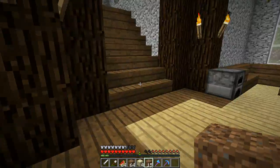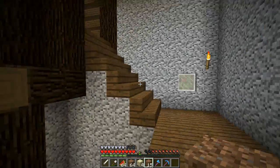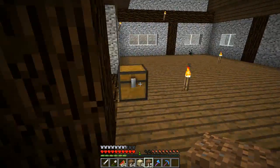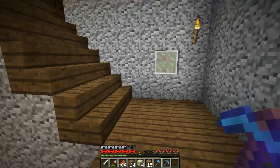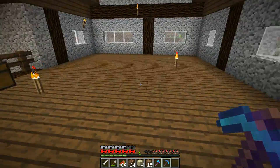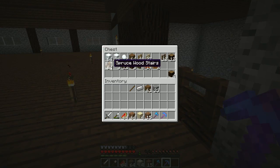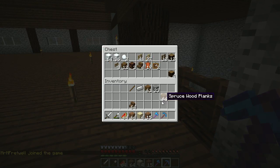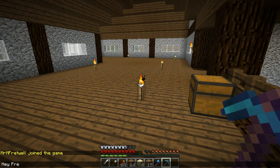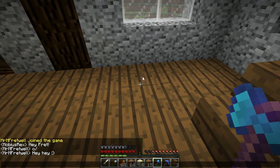All right, back to the plan. Let's actually cook up some wood here first, just so I have some torches to put downstairs. Let's get this started. So here's the upper floor — completely empty, nothing going on. I want it to be more or less group tables up here. Hey — Frets on! I haven't been on in ages, so he's like, what the hell? I'm finally wrapping up the tavern.